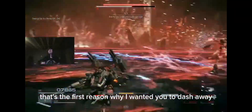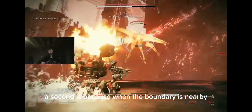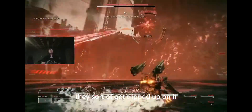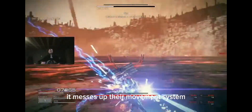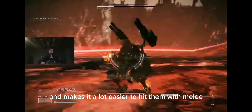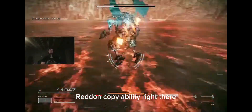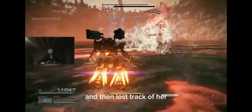That's the first reason why I wanted you to dash away. The second is because when the boundary is nearby, for Ibis and a lot of bosses, they sort of get tripped up on it — it messes up their movement system. It makes it a lot easier to hit them with melee. I messed up and got hit by her red copy ability right there and then lost track of her.